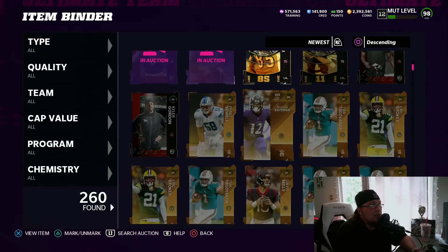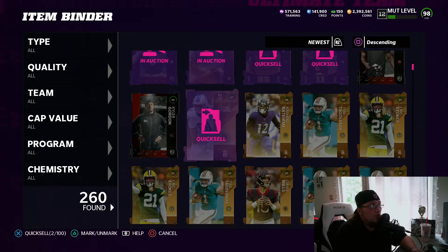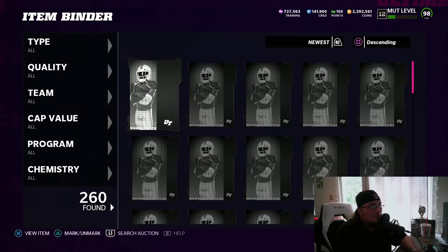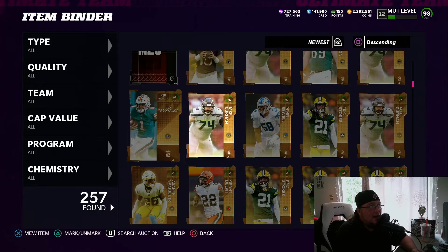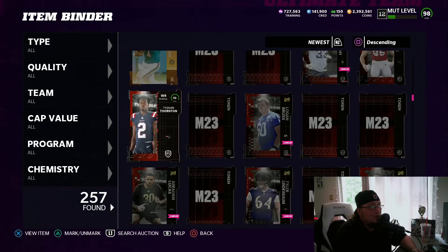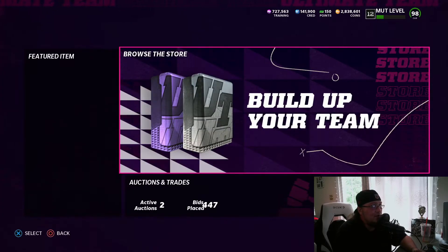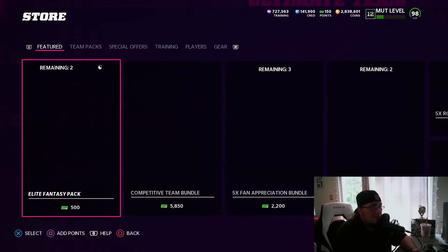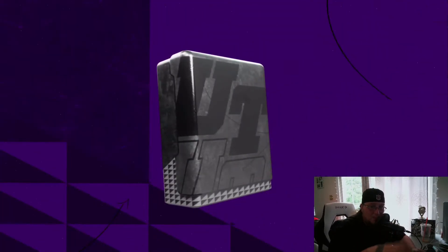Shout out to It's Todd. My throat is bothering me a little bit, so I just wanted to hop on and give you guys a quick video with today's methods. There goes our Teddy Hendo — that's why I said you don't always have to sell for the lowest price. Made 500,000 coins. These rolls have been lit; they actually feel like boosted odds.